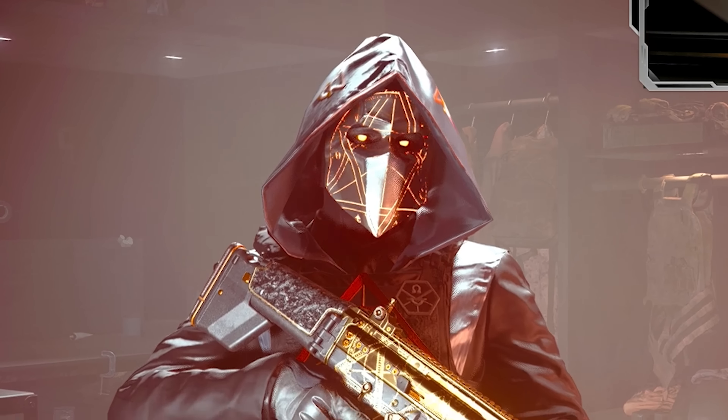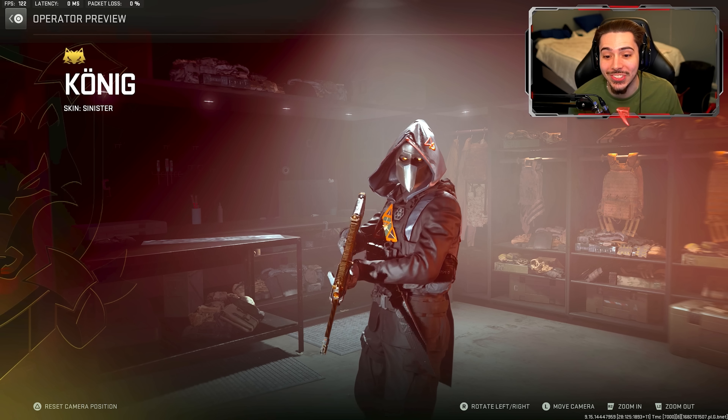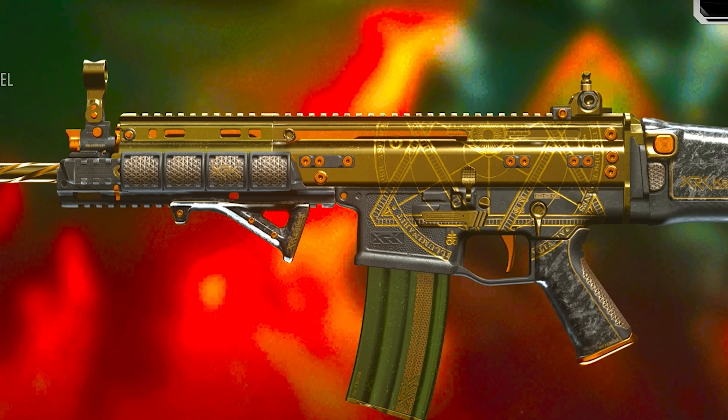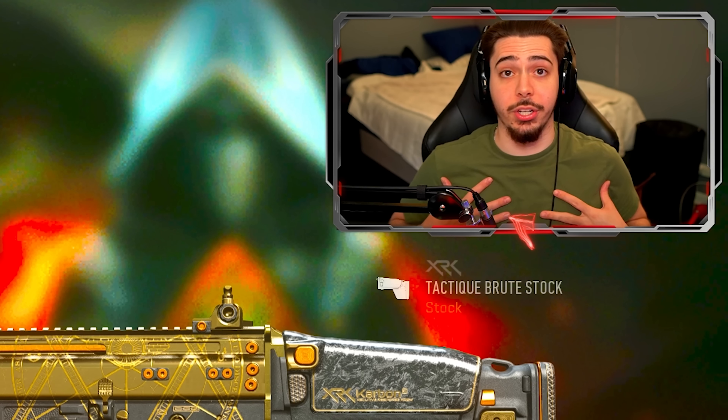What's going on guys, so there's a brand new bundle in the store today called Tracer Pack Dark Rituals 2. They dropped the first one like a month and a half ago, that was also really sick. But let me just show you the skin to start things off — the operator skin, look at the reactive face, we got the knife on the side. This is the type of stuff we've been asking for, this is so sick.